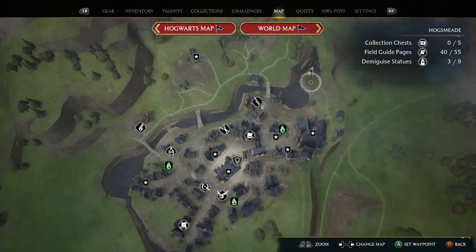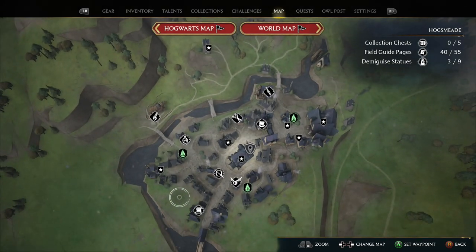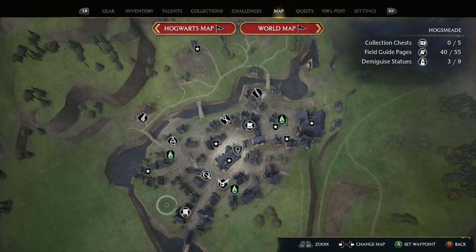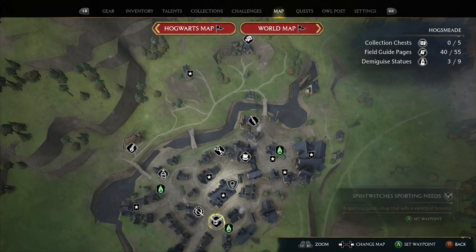I didn't discover this until yesterday - scroll a little further north and you'll see there's another shop called Dogweed and Deathcap. This also sells seeds, but it's also where you can purchase the fighting plants - your Mandrakes, Chinese Chopping Cabbages, and Venomous Tentaculas - as well as the related seeds for them. If you were confused about where to find these for side quests, the map spawns with that shop hidden behind the world map banner up top, so just scroll a little further up.